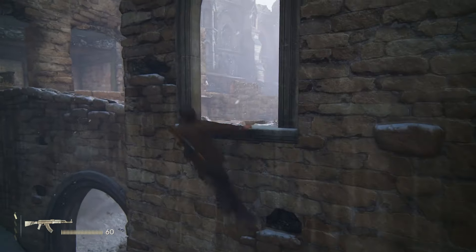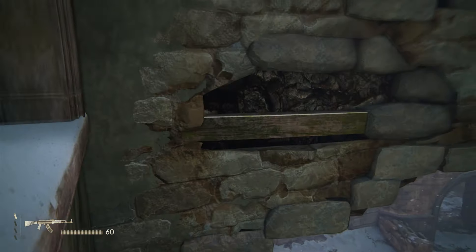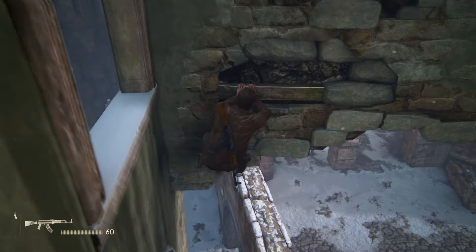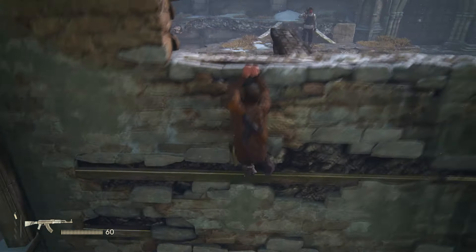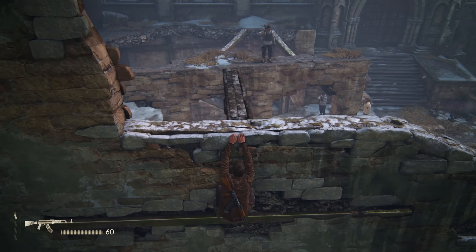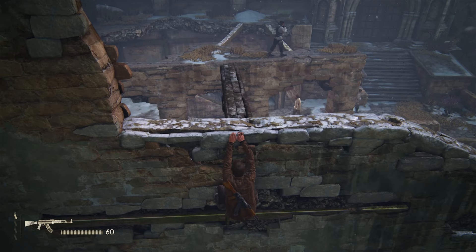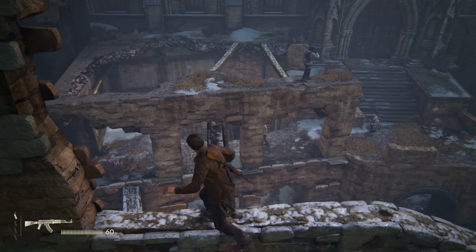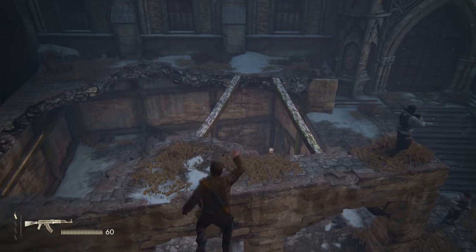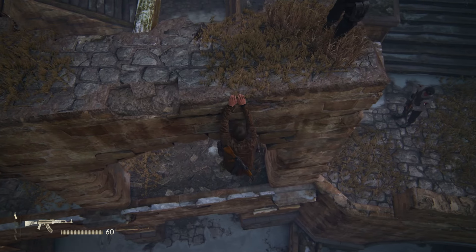Jump across these windows and up to the third story, then cross over to this point. This is probably the most timing-based part of this trophy — you're going to have to wait until the guy at the top walks away and the guy at the bottom walks away. The guy in the white jacket sometimes isn't in the same place, so his pathway can change a little bit depending on if you restart too many times.